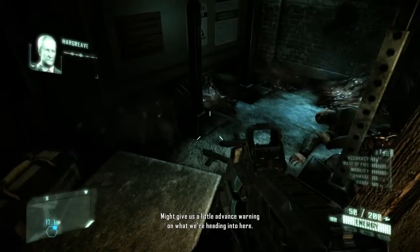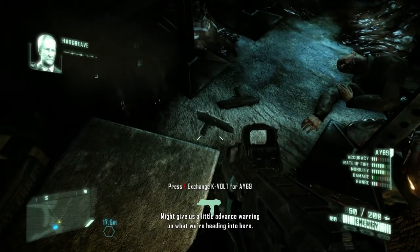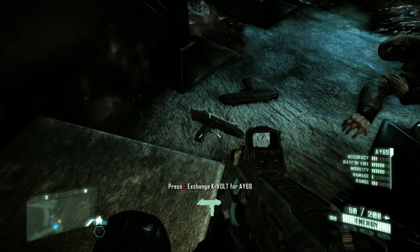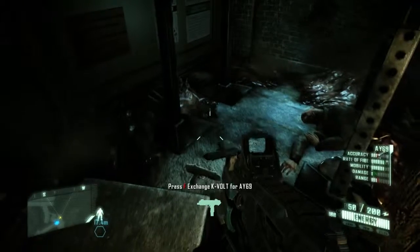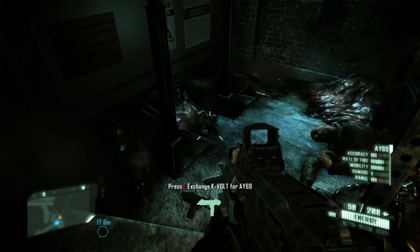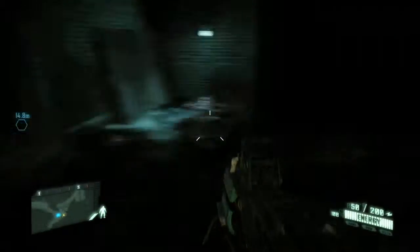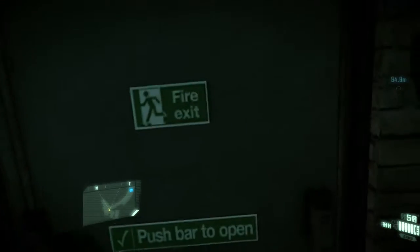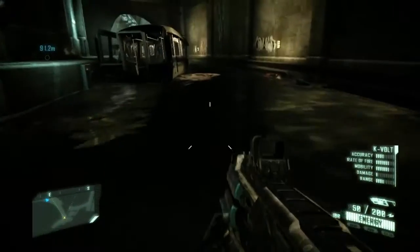If you can find their scanning gear, it might give us a little advance warning of what we're heading into here. This weapon is really bad - it's a lot worse than the feline, which is a fast-shooting machine gun. He always kicks the doors for some reason.